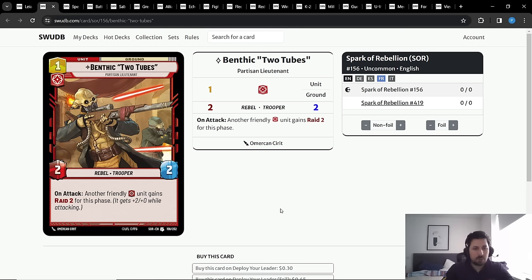You give the Raid 2 bonus to the other unit, then attack with that other unit right away. In a regular deck this interaction is easy to disrupt — the opponent attacks with Benthic then deals with the unit that has the Raid 2 bonus. But with Leia it becomes much harder to interact with, because the attack of Benthic and the buff and the attack of the buffed unit happen at the same time. If your opponent lets it go and doesn't deal with Benthic, they're going to take a huge amount of damage.